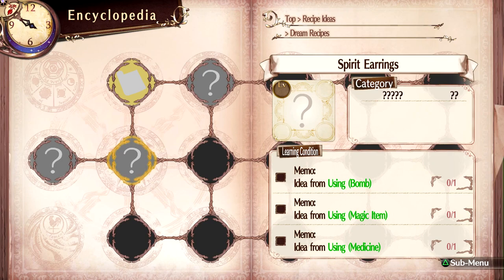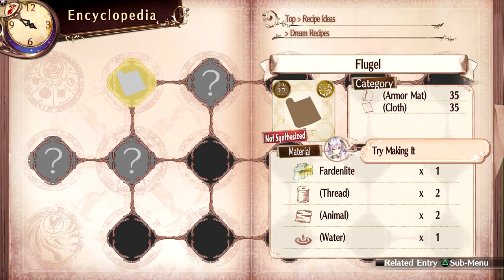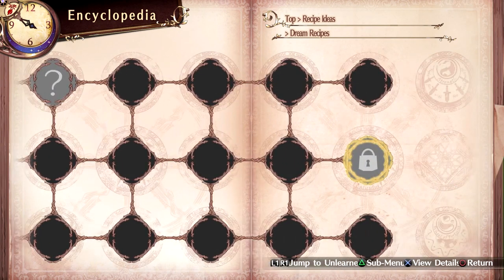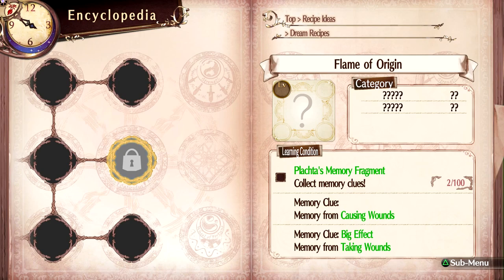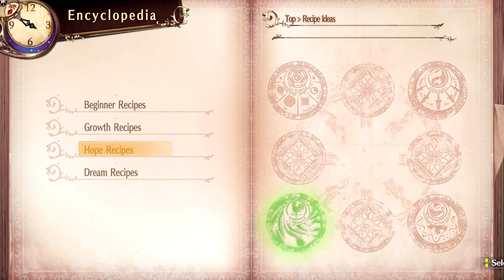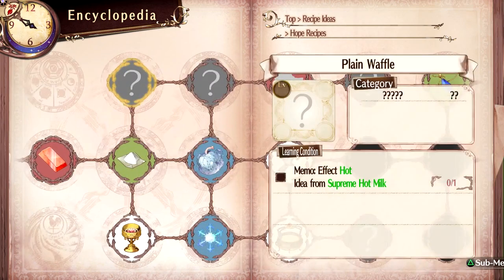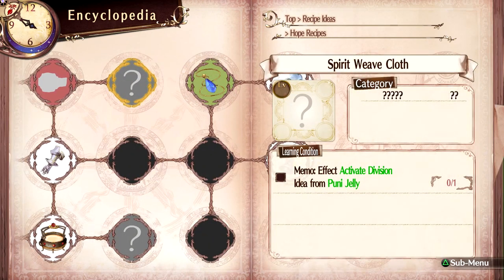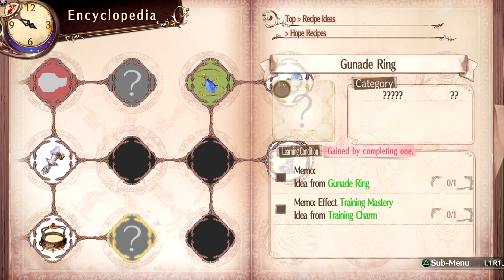If we look into recipe ideas, we got a new category here — investigating a bridge using a bomb, a magic item, and a medicine. I can try making that, which I'll definitely want to do. And memo from a heated battle — causing wounds and taking wounds. Also supreme hot milk — that's hot — and puni jelly.